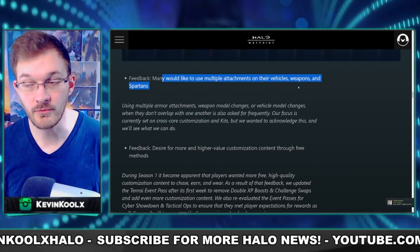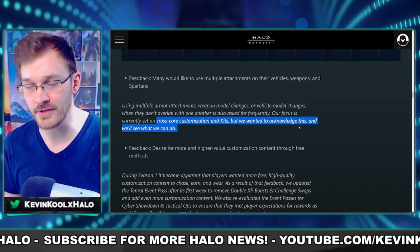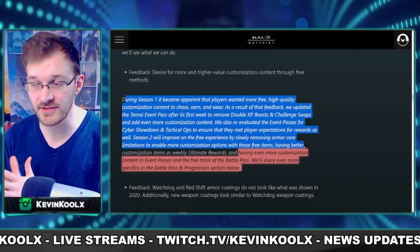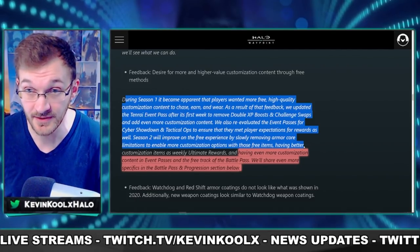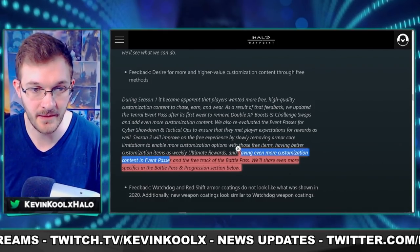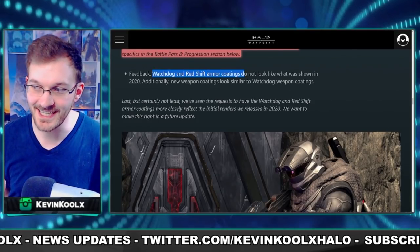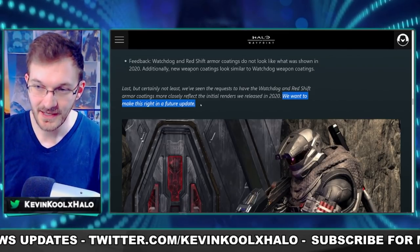They talk about having multiple attachments on vehicles, weapons, and Spartans. Right now they're focused on cross-core customization and kits, but they wanted to acknowledge this and let us know they're looking into it. They also talk about more customization for the free content route. They did a re-evaluation of events — previously it was all just challenge swaps and XP boosts, which is not real content. The rest of Season 1 events like Tactical Ops were really good free content. They also say the Watchdog and Redshift armor coatings that people grinded for didn't look like they were advertised, and they are looking into fixing that in a future update.